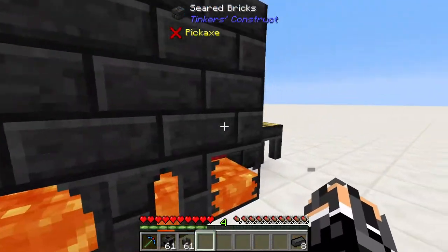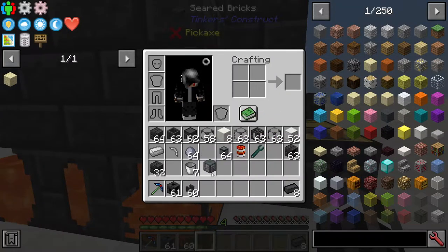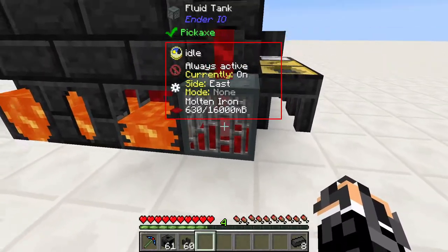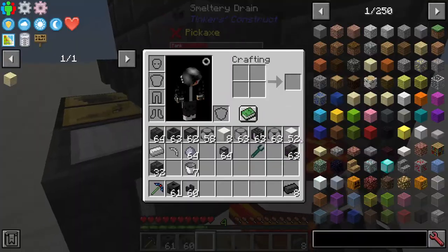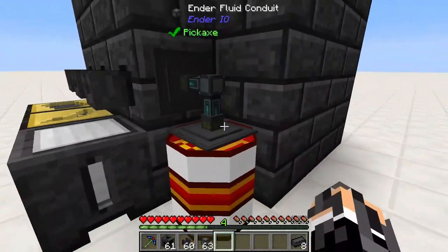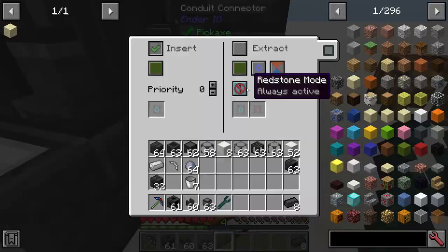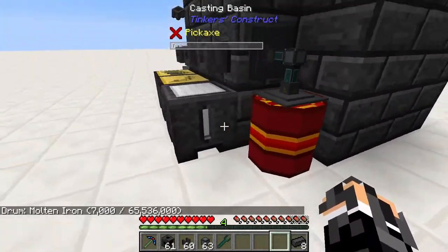Another thing you can do if you have other mods installed is, for example, take the Ender-IO fluid tank and pour directly into your tank. This does work with a lot of other mods. You can also use a drum, and you can use Ender-IO conduits or Thermal Expansion conduits — whatever conduits you have in your pack — to take out your metal. As you can see, this drum is now filled with molten iron, which is pretty cool.